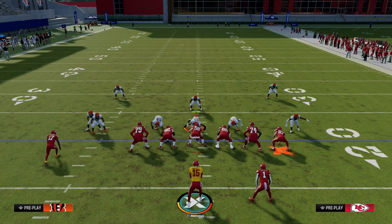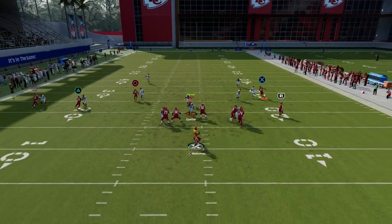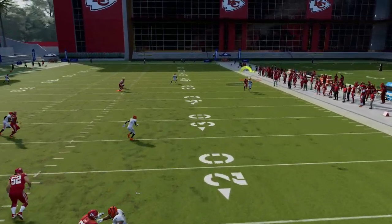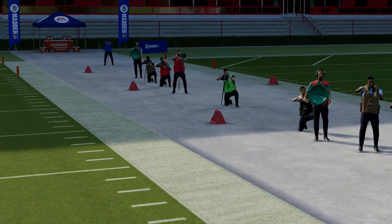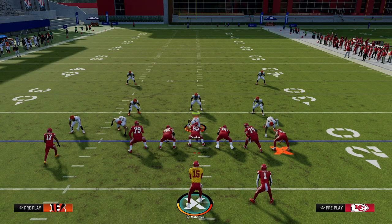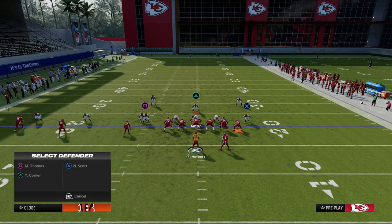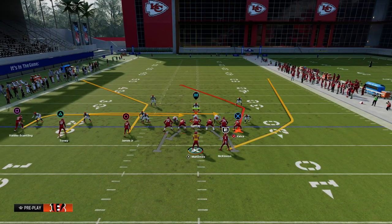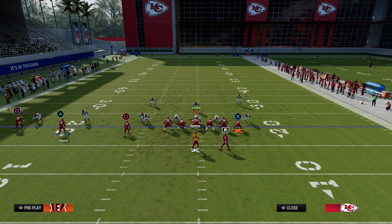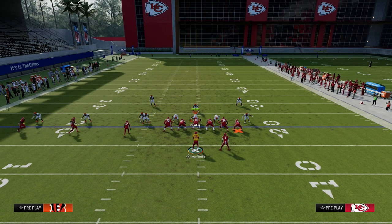They're not going to be able to play man when you have this really nice tight end post. The other thing we have is the running back quick — you can oftentimes hit this running back up and over the top if they don't have safety help over the top of that defender. So the running back wheel is now incorporated into the man-beating principles of this play, which makes it one of the most consistent ways to attack man coverage right now in Madden.